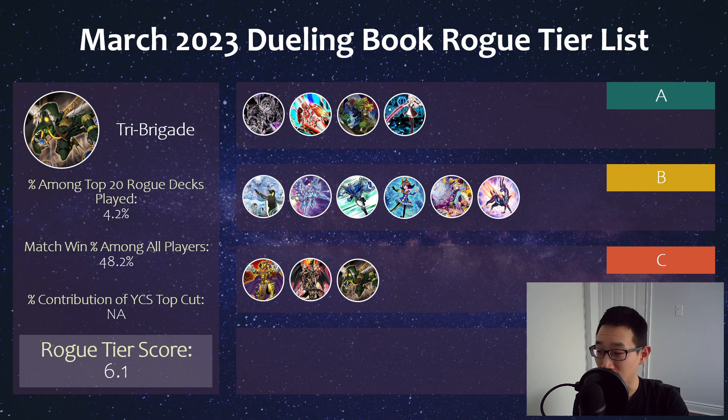Then we have Triburigade, which unfortunately has seen a lot of decline in play since the last format. With Kashira — or Ariseheart — it is kind of hard. But we've always had some kind of deck that will just banish everything, and Triburigade has always survived that. I think Triburigade Sprind is still a thing as well. Triburigade Scareclaw is probably also a playable option. But unfortunately not doing too well in terms of win percentage, and also another deck that at one point was the most dominant deck in the format.